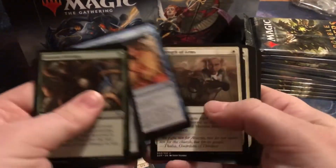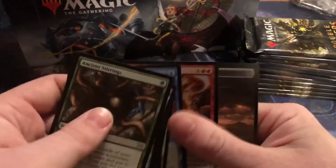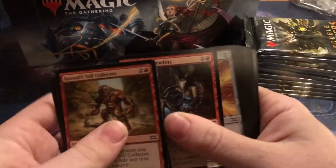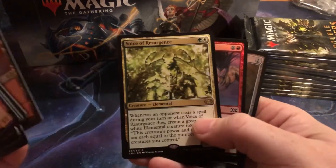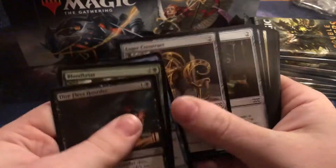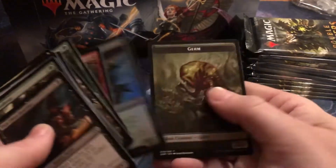Reshape. Wrath of God — nice, nice. Kind of a rough pack, but you can't complain. My luck has been so crazy lately — I've just been rolling the dice. Voice of Resurgence. Flayer Husk. Let's keep going. Heartbeat of Spring — haven't gotten that one. We still haven't pulled a Jace or anything crazy, so we're on to Alex's 12 packs.